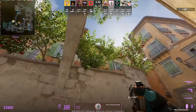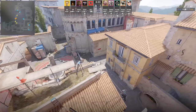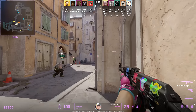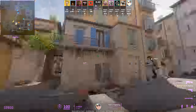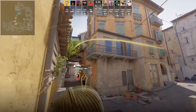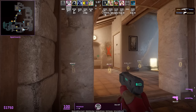G2 rushes banana with these retake banana nades: Monesty throws the flash, you pair that CT smoke from Hooksy with a fast coffin smoke, then rush banana into B.